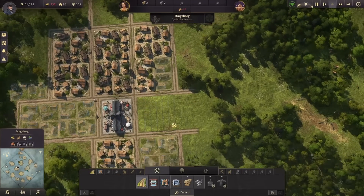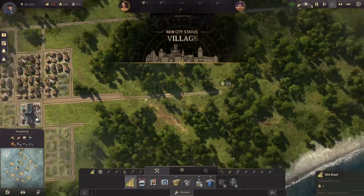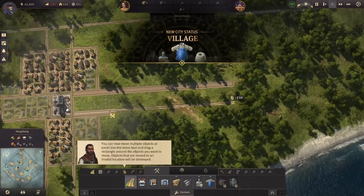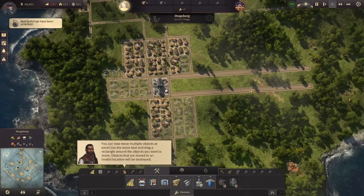One thing we need to be thinking about too is the trains. Having something in here where we can make like two of these so that way you can replace one with a train track might actually be better in the long run — kind of have everything centralized, keep moving things down the line.